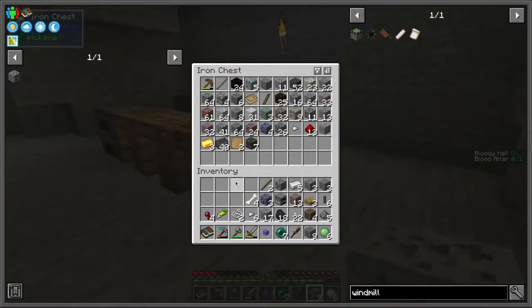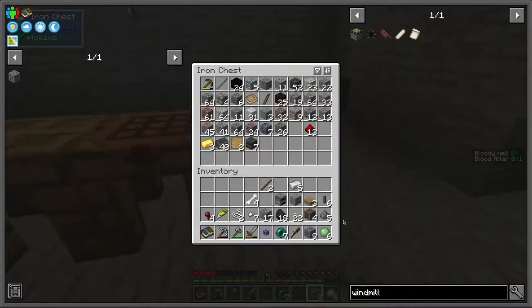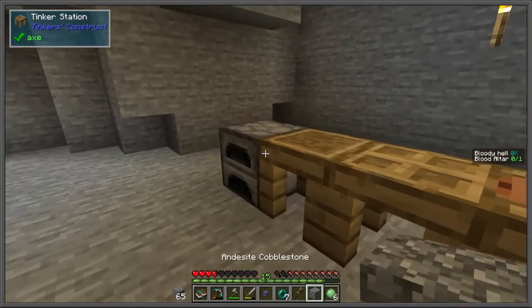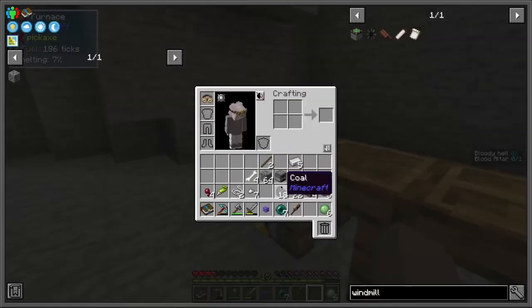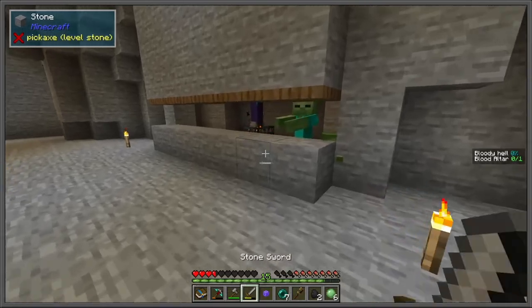Now I'm looking towards getting the blood altar, which allows us to kill zombies and then use the experience from those zombies to basically make other items such as leather, grass, dirt, and wool. This is going to be useful later on, because once we are done using our sail frames we can upgrade them with the wool and get more power.